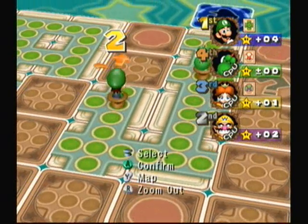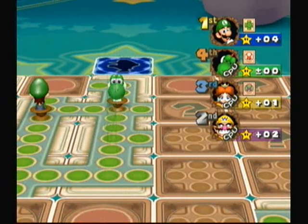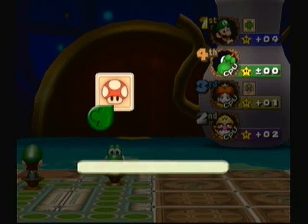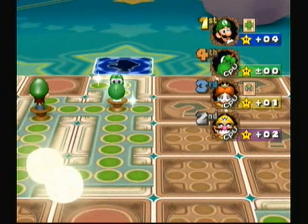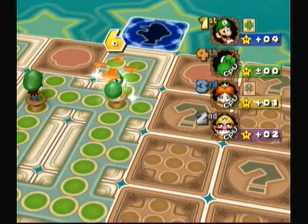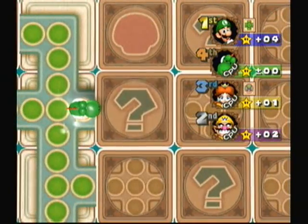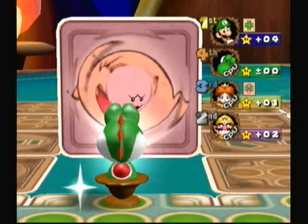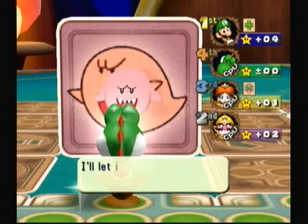I'm going to go up here to try to get a super mushroom or something, unless Yoshi tries to get it first — although he has a happening space over there that might be helpful. Yep, he's going for the happening space. Uh oh, pink Boo! Although nothing's going to happen because he doesn't have any stars.